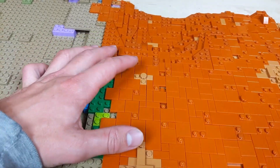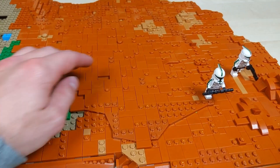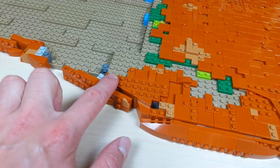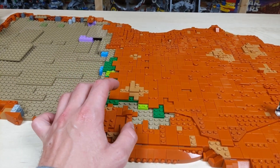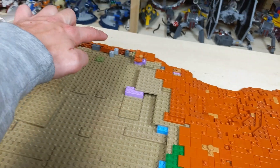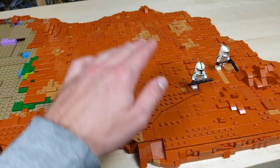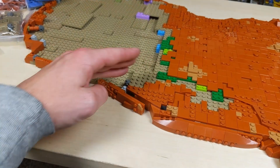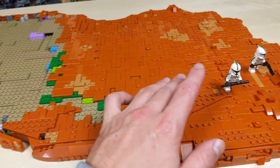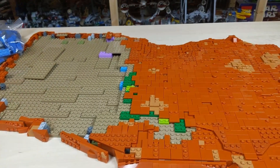I threw in a couple more patches of medium nougat — I love how it looks in contrast with the dark orange. Now that I've got those slopes in, I can continue this ridge line. It's going to come along this direction, though I'm still not sure what shape it's going to take. I kind of just have to build and see as I go. I'm not sure if I'm going to run it the entire length with two layers, or just run it partway and have it look like it's running off the edge of the MOC.